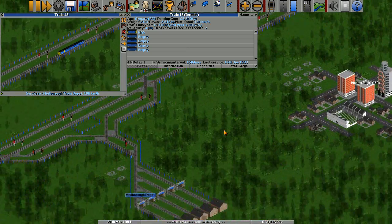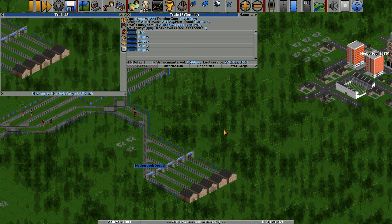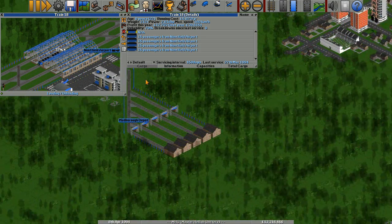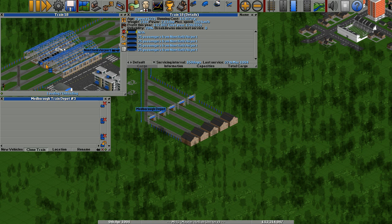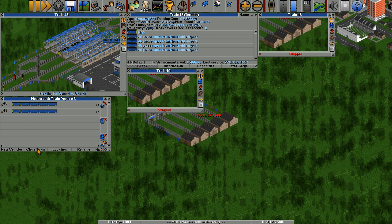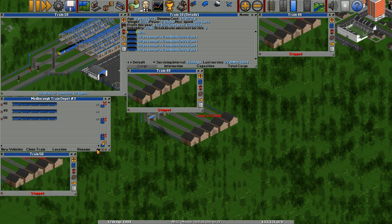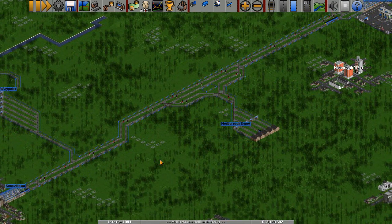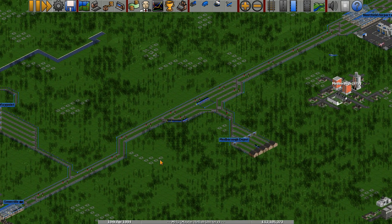Goes in there, comes out. Let's get a couple more trains — a control click to get some shared orders going. Let's have five of them going, see how that works on this little line. Out they come, one by one. Breaking down a lot; we'll probably have to replace them soon.